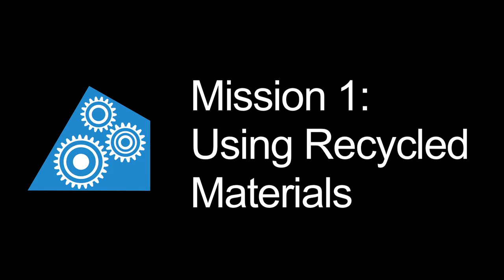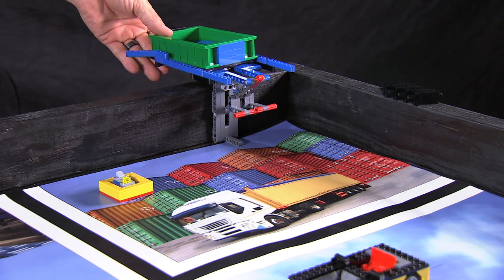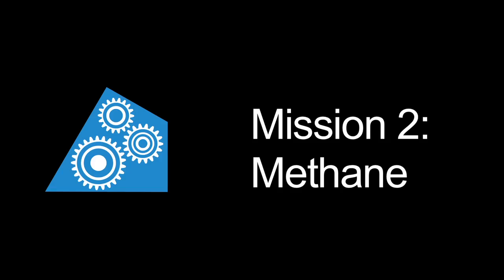Mission one: Using recycled material. These are transfers — there's one at east and one at west. The robot loads the transfer with the green bin containing the proper colored bar. Then the teams have a chance to trade.